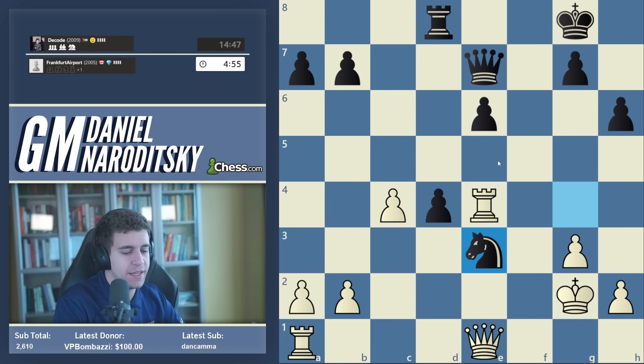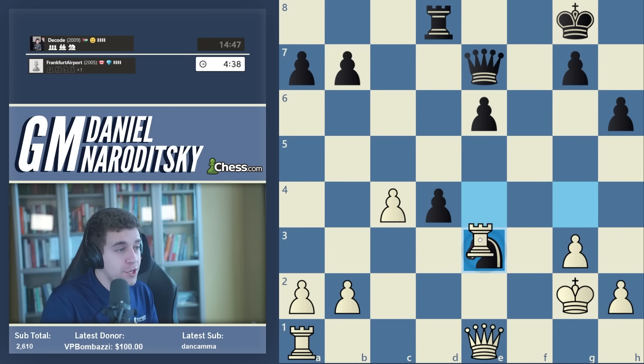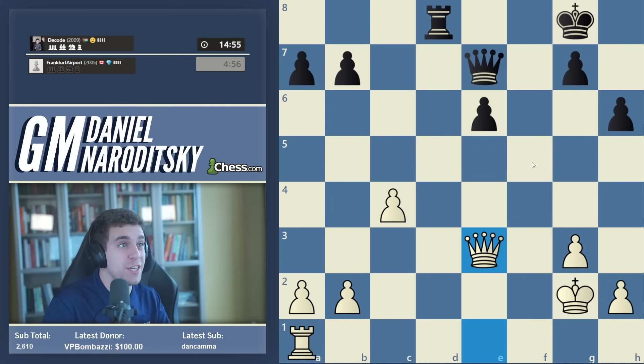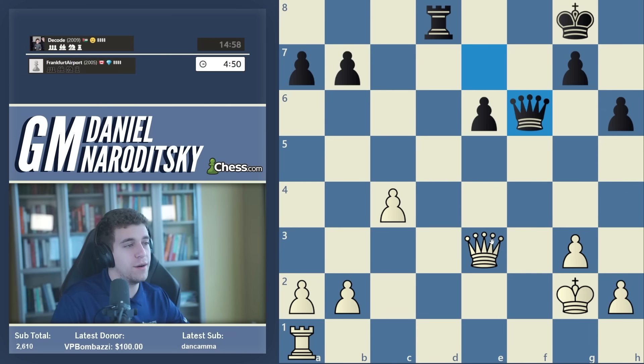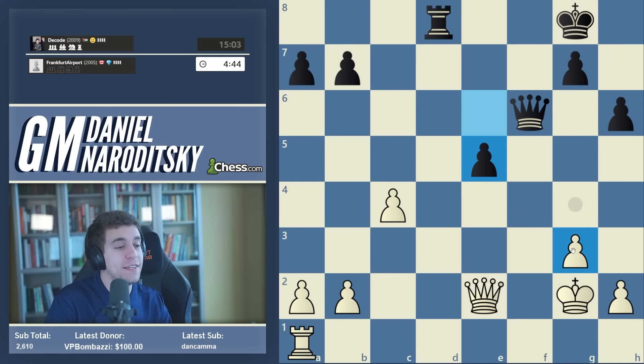We can bail out and probably should, because our king is permanently weak and the knight on e3 is super strong. I also realize that black has knight to c2. Without question we have to bail out by playing rook takes e3, queen takes e3 — and white is not worse here. Our king is a little weaker but black just doesn't have the material and firepower to exploit it. Queen f6 is an excellent move. This has been a very humbling experience — we go queen e2, defending the b2 pawn. We can still try to win; there's plenty of chess left.